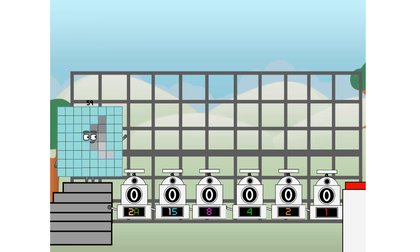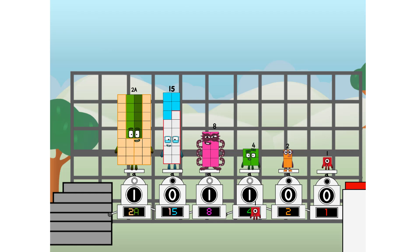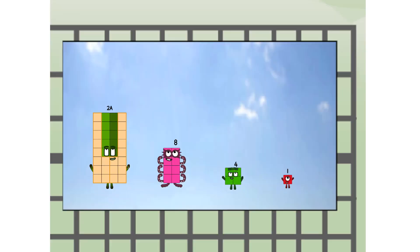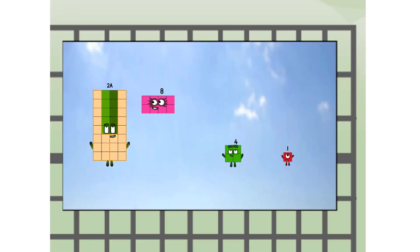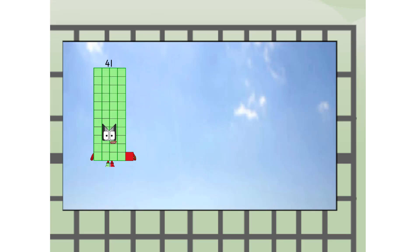First, I split in two: 20 and... 15, and 8, and 4, and 2, and 1, and 1 more to press the big red button. Then you choose who's going up: 1 of me, and none of me, and 1 of me, and 1 of me, and 1 of me, and none of me, and 1 of me. And fire!